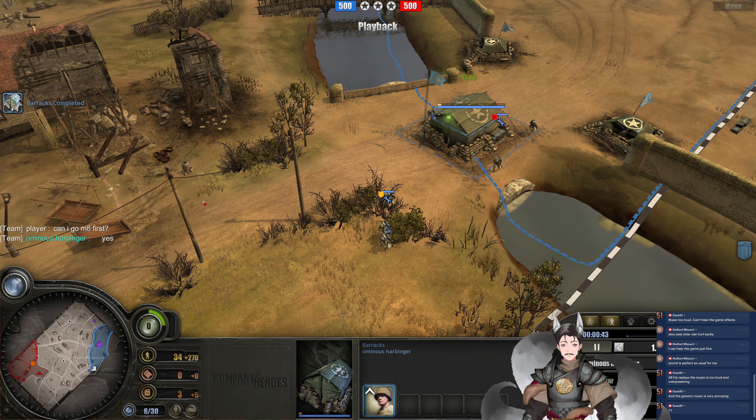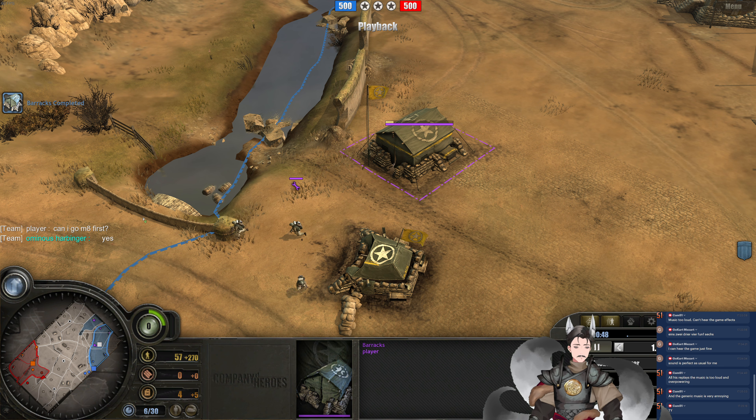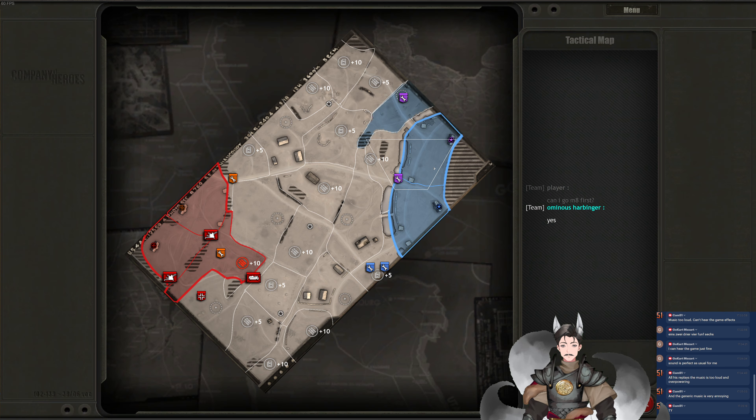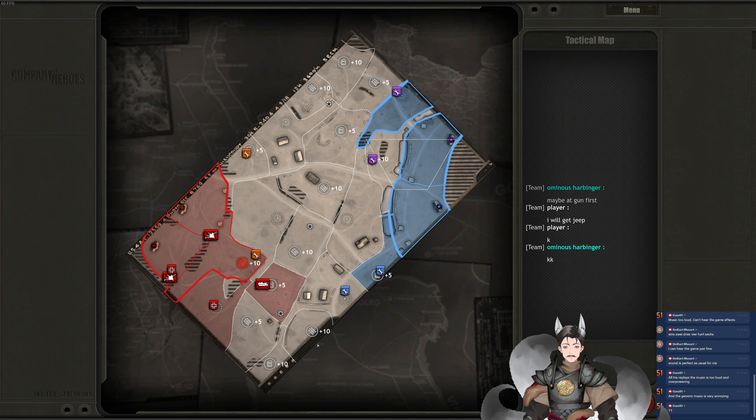Barracks now deployed on the field. We now have the Rifling Squad being deployed. Probably a Rifling Squad here, though it wouldn't surprise me if there's a Jeep first for either of these players. We've got the Kettengräd going down here. Looks like the Wehrmacht player's got a more balanced capture, while the Panzerley players are going to focus on the flank.